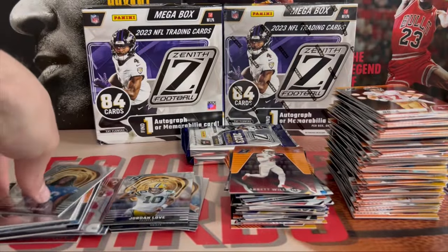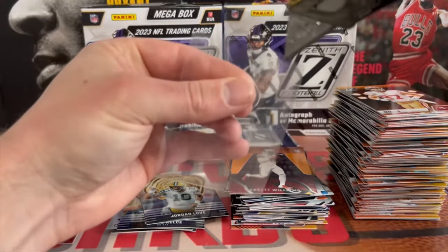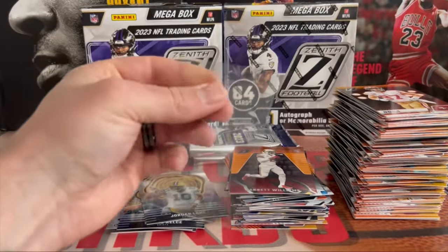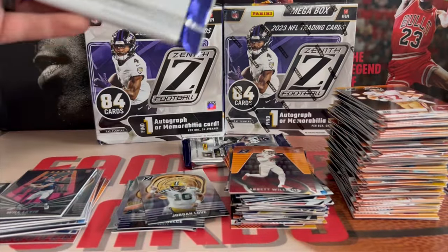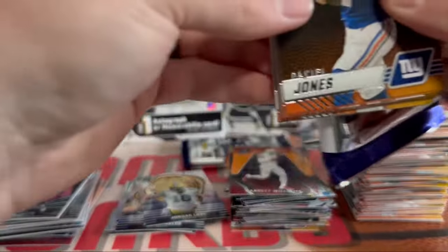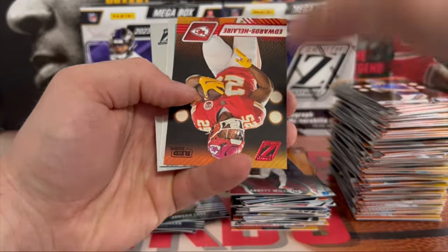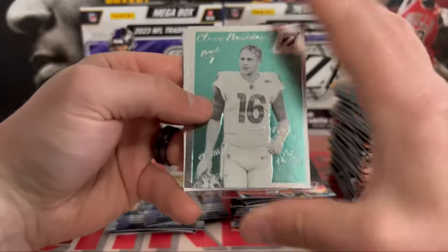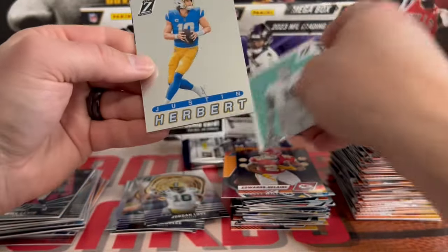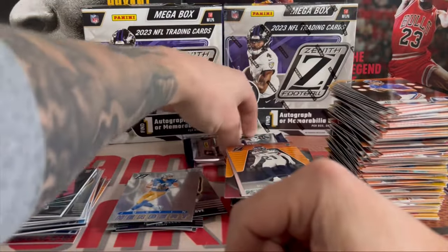Still — maybe we're saving the last box. Seems like that happens more often than not — hitting a case hit in the last box or the last pack. It never happens in the first part. Red zone Clyde Edwards-Helaire. Class President — Jared Goff, Justin Herbert, 94 Pacific. I'll sleeve that up later. And a Devin Witherspoon on the back, and our last pack here — we got one more mega, saving the best for last.